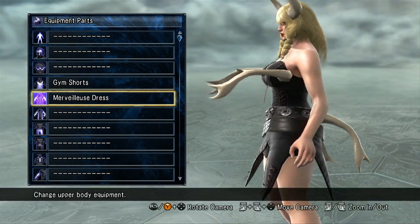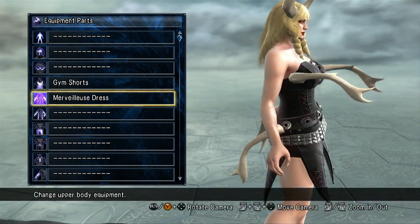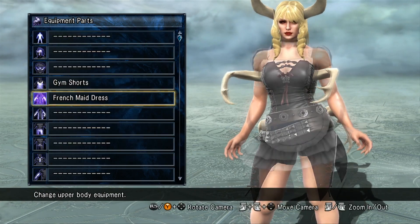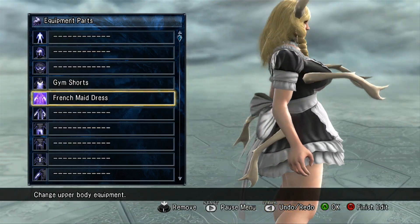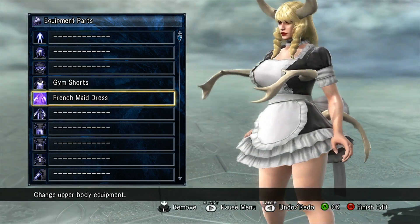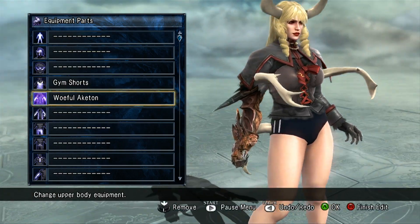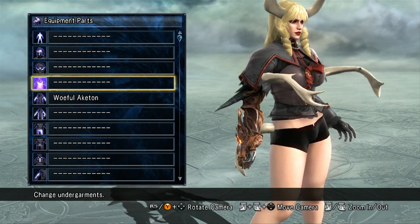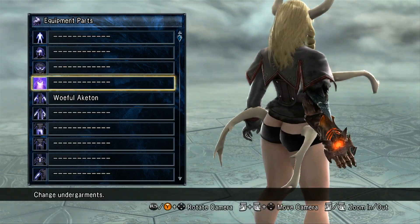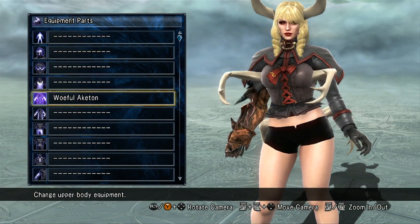The Mervilous dress — I know I'm pronouncing that wrong, sorry. There's a French maid dress outfit as well. You get the Woeful Akaton — let me get rid of these so we can focus on them one piece at a time. It's Pira's alt costume, with her alt fighting style as well.